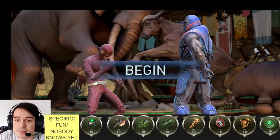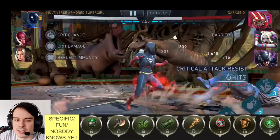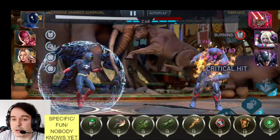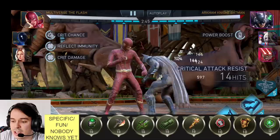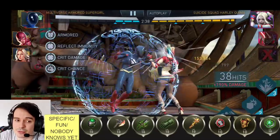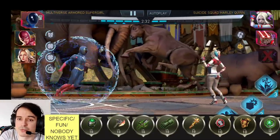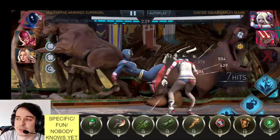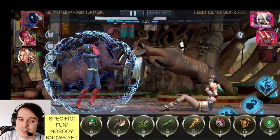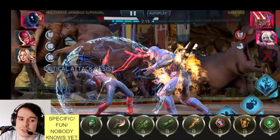Megarod is mainly useful for Phase 3 and hazard fights. Its main passive converts incoming power drains into power steals — so instead of losing power to a hazard like the Phase 3 left corner, you gain power and your opponent loses it. There are other ways around these fights, but if you get Megarod at a high enough level, it's worth keeping.